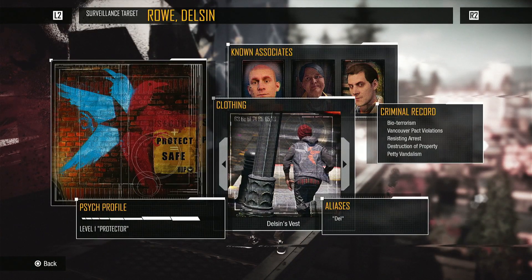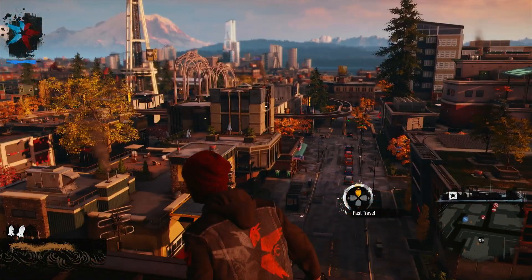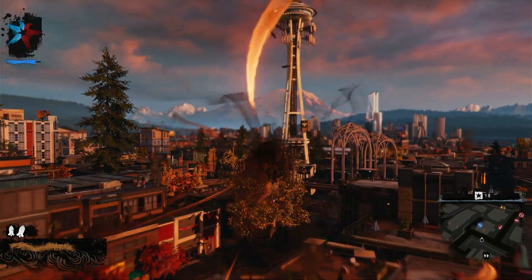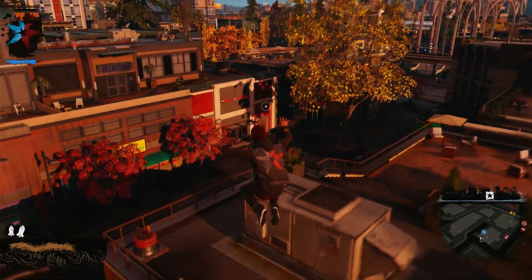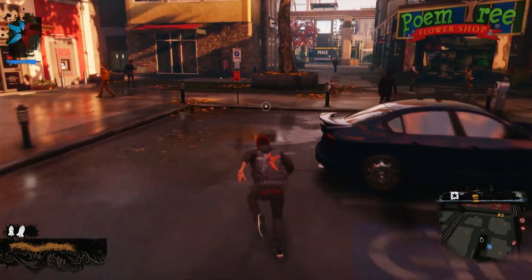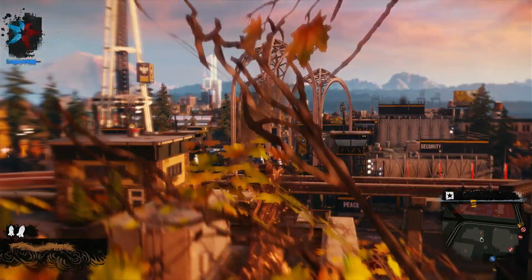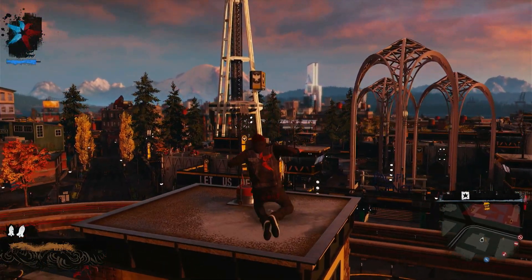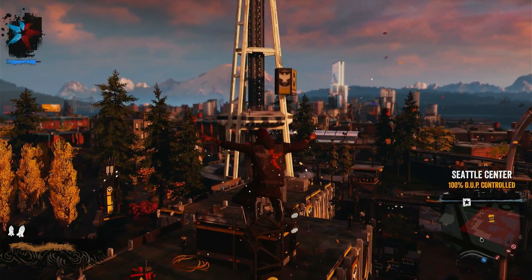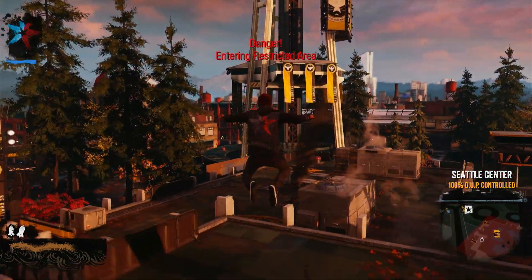So now our next mission is to go to the Space Needle. My brother had informed me that the Space Needle is where all the connections are and we gotta get there. Let me use my double dash — oh yes! Oh look at this height, I could go one and I could go two. Awesome.